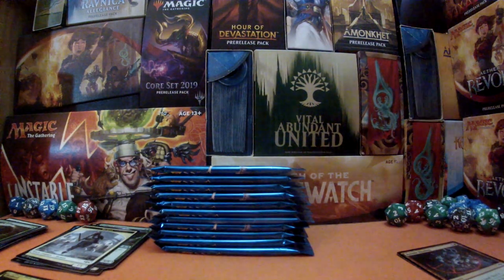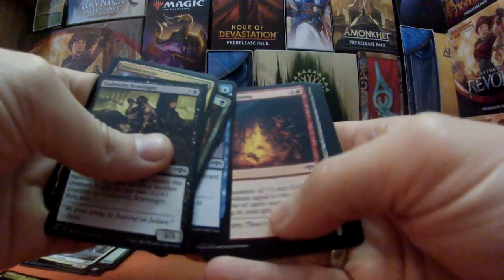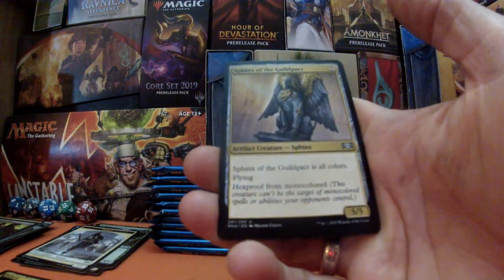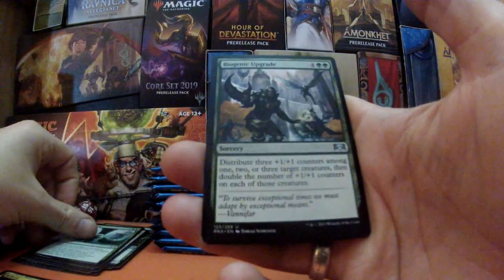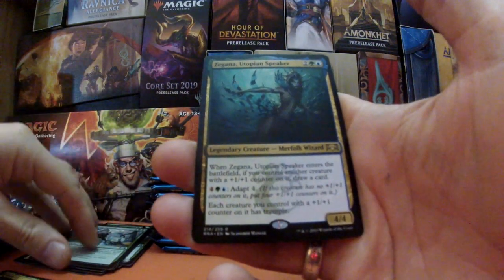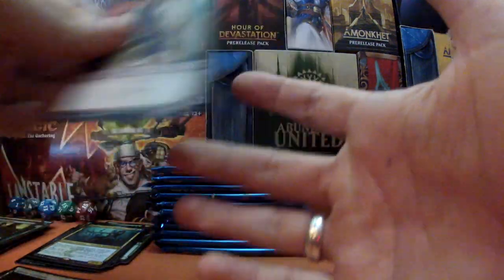We still need to do the mythic count — how many do we think we're going to have in this box? The last box was pretty amazing, so I don't know if our luck will hold a second time. We got Regenesis, Biogenic Upgrade, and our merfolk wizard Zegana, Utopian Speaker — pretty cool. We've got a guild gate and a beast token.